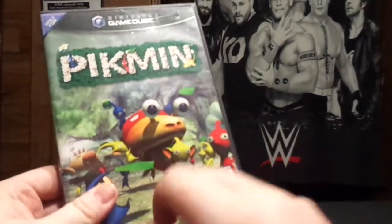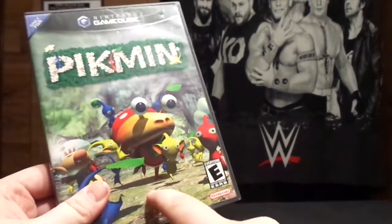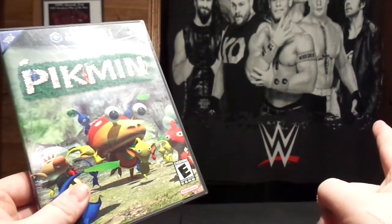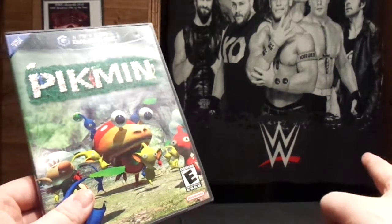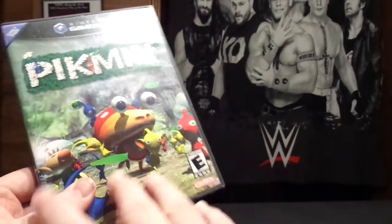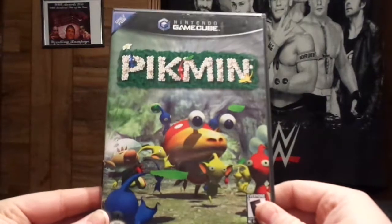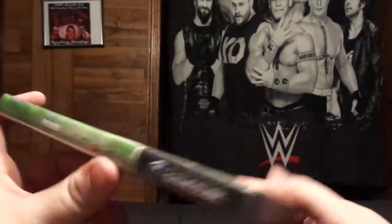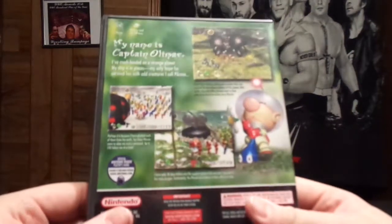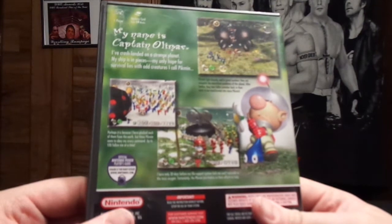Pikmin — I own Pikmin 2. I never got Pikmin 1; I own it on the Wii, which I found at a flea market for $5, and that's why I bought it. This, I wanted it on the GameCube though, so that's why I re-bought it, and I got this for a hell of a deal. We got Pikmin there on the side and on the back: 'My name is Captain Olimar. I've crash-landed on a strange planet.'